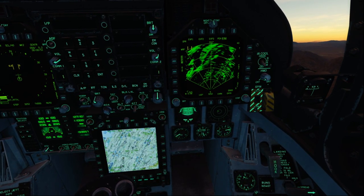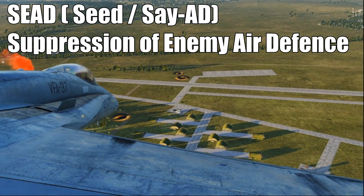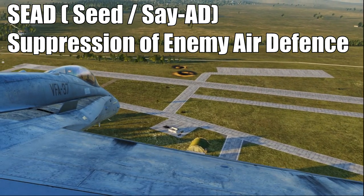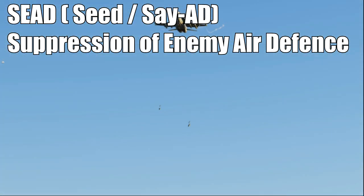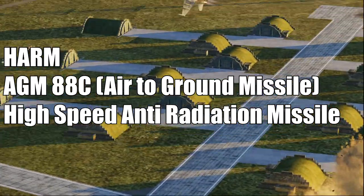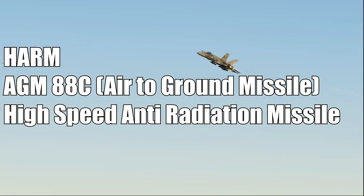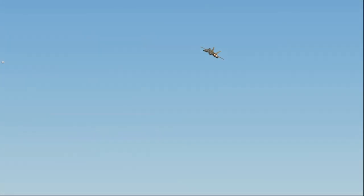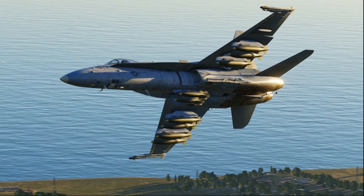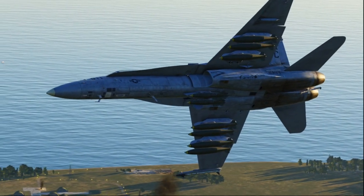One role yet to come for the F-16 but already in the F-18 is SEAD — Suppression of Enemy Air Defenses. The F-18 can carry the AGM-88C HARM, a high-speed anti-radiation missile. The F-16 currently has nothing that can engage radars — it can drop a bomb on them, yes, but it carries no anti-radiation missiles. They are coming; how long that will take is up to Eagle Dynamics.